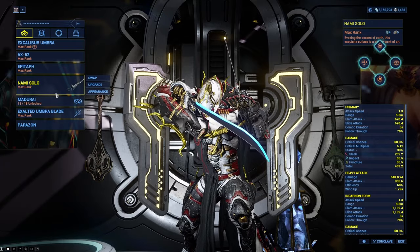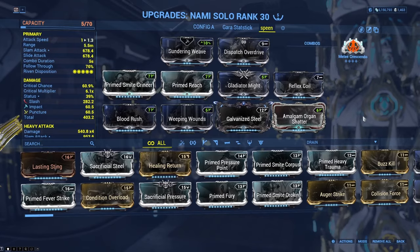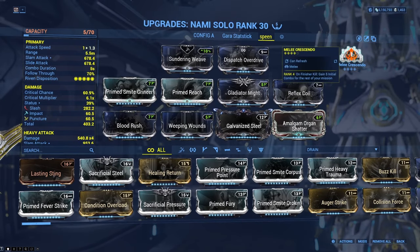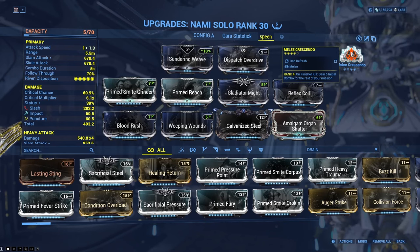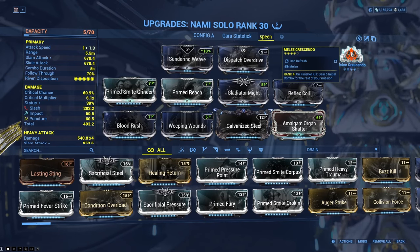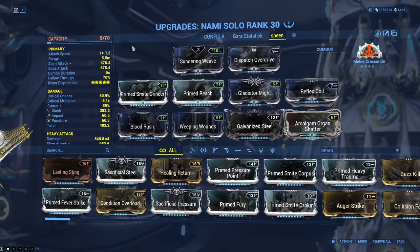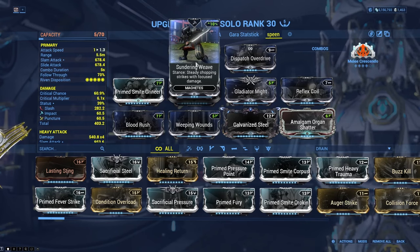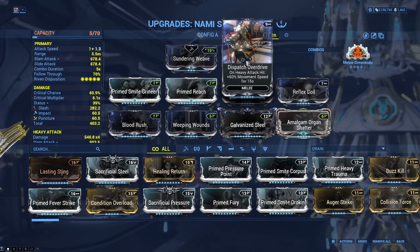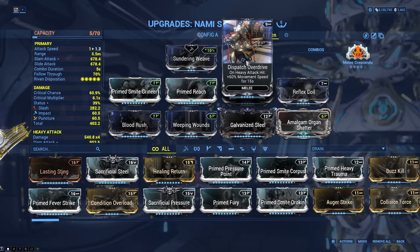Another unique melee option is the Nami Solo, using these Encarnon perks. This build is built around just only using heavy attack. We have melee crescendo to build up a high initial base combo. And because of the way heavy attacks work, even if you're at max initial combo, it still takes time for your combo to build up, which is why we have Reflex Coil. But with this Machete stance, you'd have a Force Slash proc, and the heavy attack is you just spin in a circle. So with Dispatch, we go really fast, and we're just spinning a lot and doing big Force Slash procs.